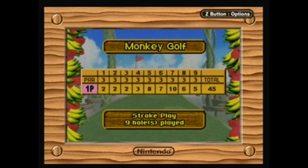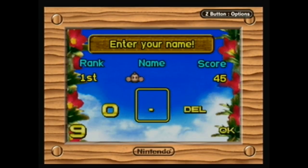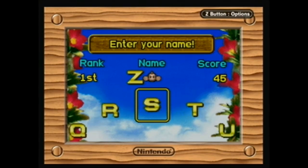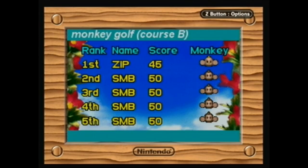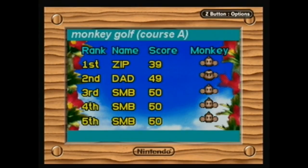That's it for Monkey Golf, unless there are more courses you can unlock — which I don't think is the case. First place! I don't think there were any spots on here with the old owner's name, so I think I'm actually the first person to score here. We did get first place, which is pretty cool — 45 shots. You can still check back here and see Dad in second place with 49.